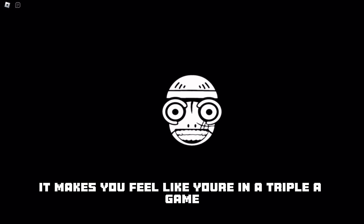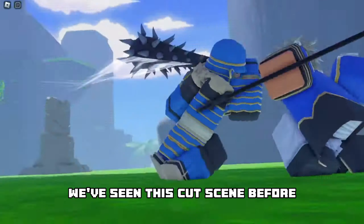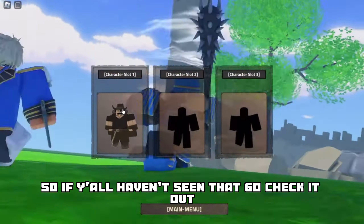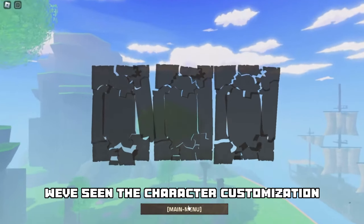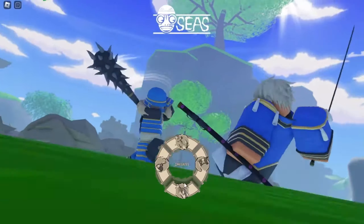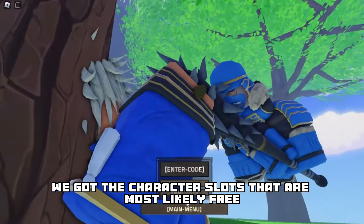It makes you feel like you're in a triple-A game. We've seen this cutscene before and I made a video about this talking about Conqueror's Haki, so go check that out. We've seen the character customization and as we can see here, we have different game modes like Battlegrounds, Ranked, and Crew Battles - which is crazy that they're having all three of these in one game.